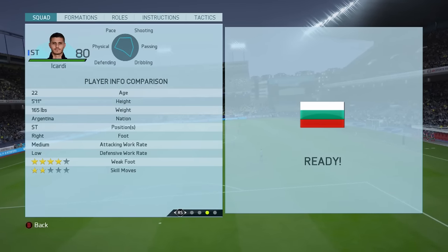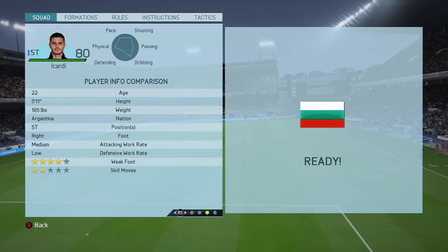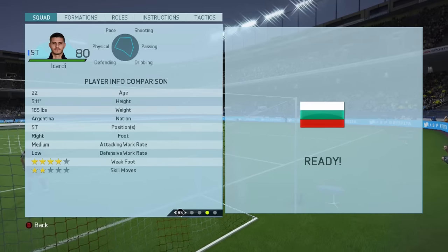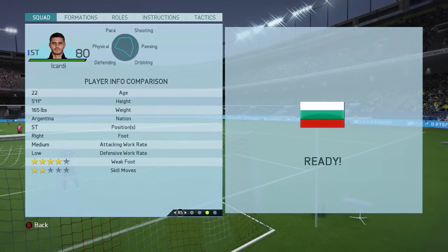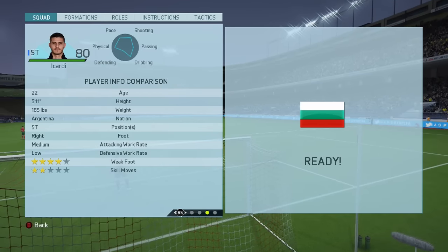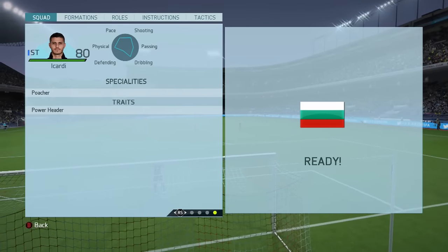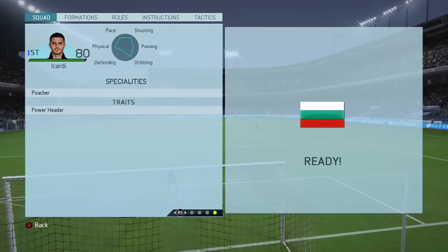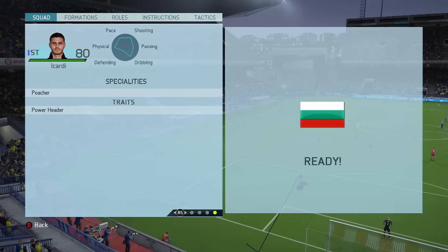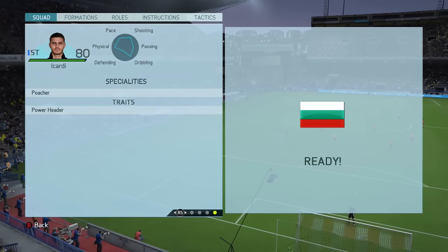Four star weak foot - very, very good. Skill moves could be better but it doesn't really matter. The medium-low work rates I'm not a fan of, but they don't seem to impact him as much as they do other players, mainly because his attack positioning is so good so he's always in good areas. He also comes with a poacher speciality, which I really did notice, and the power header trait, which was very effective going along with his jumping and aerial skills.